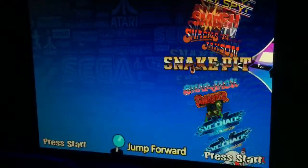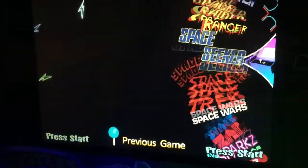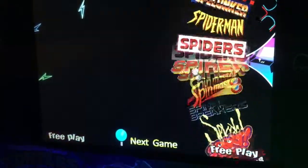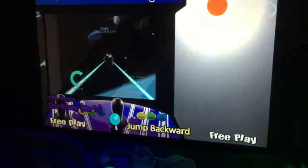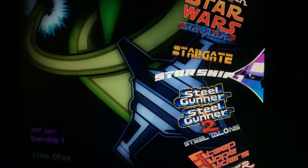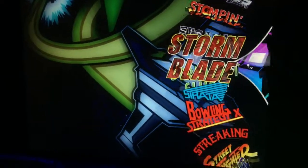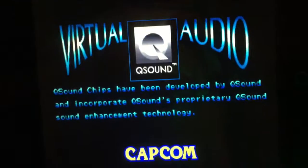I probably should have gotten it from S. Like I said, there's a ton of stuff in here — I still haven't gotten used to all the controls, like how to skip through games. Someone asked me about Stargate — this is kind of cool, very much like Defender. Street Fighter Alpha 2 — this MAME version is compiled so that you don't have to move the stick back and forth. Took me a while to figure out how to do that, and as you can see, it goes right into the game.